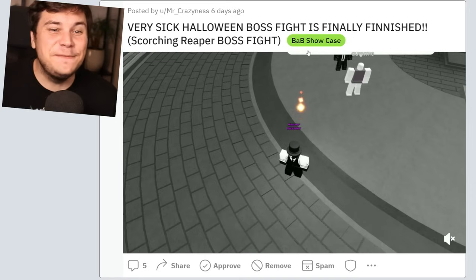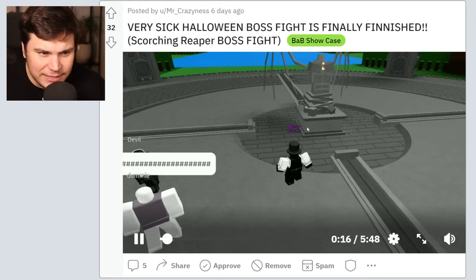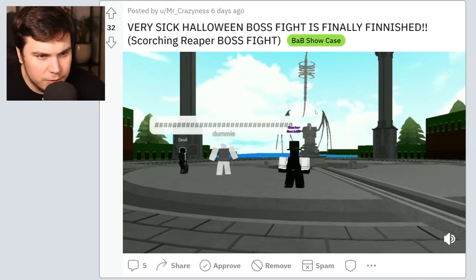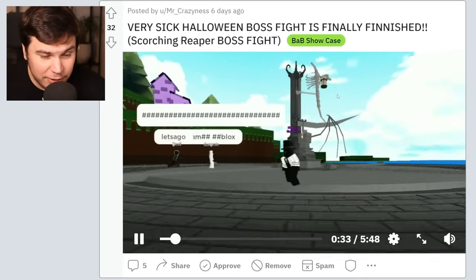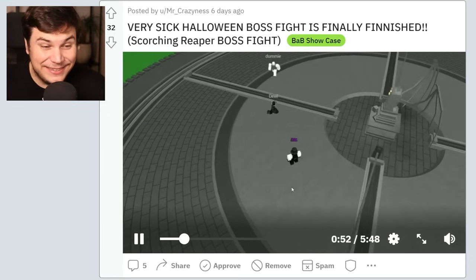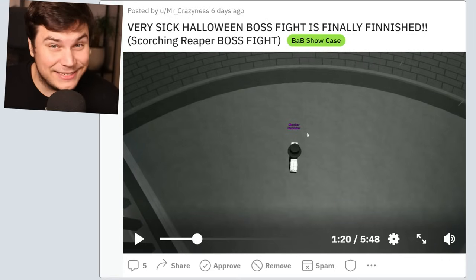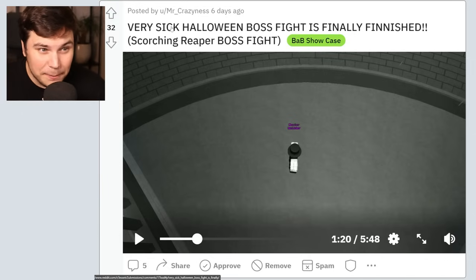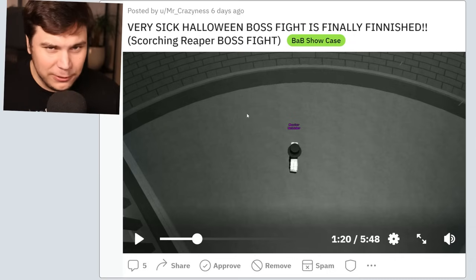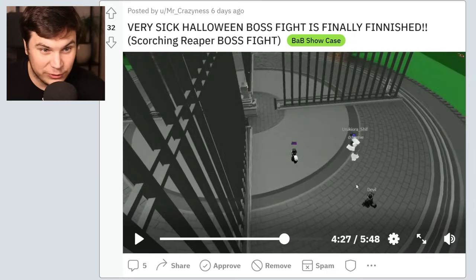Halloween boss fight is finally finished — Scorching Reaper boss fight. He's really made like a fully custom one. He's a master builder, so you kind of know it's already going to be pretty good. Something's going — wait, it's going to turn into the Reaper. It's actually moving around and stuff too. This is actually really cool. Watching this is one thing, but you really got to see this kind of stuff in person. Mr. Craziness, I think I can beat your challenge. I think I can beat your boss fight. I will try to reach out to you somehow and try to defeat this thing, because dude, this looks really well made.